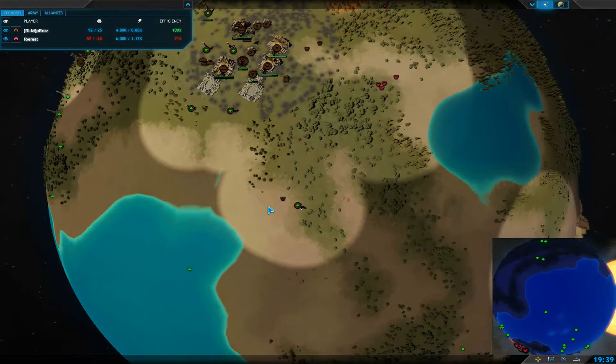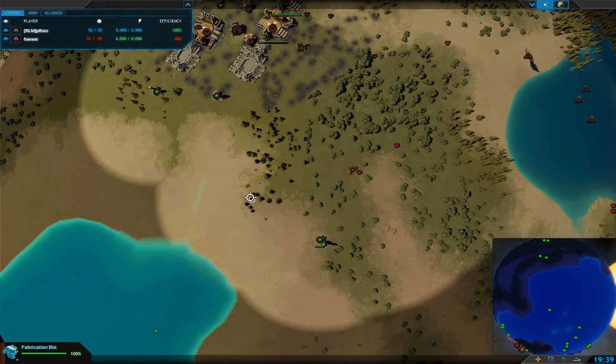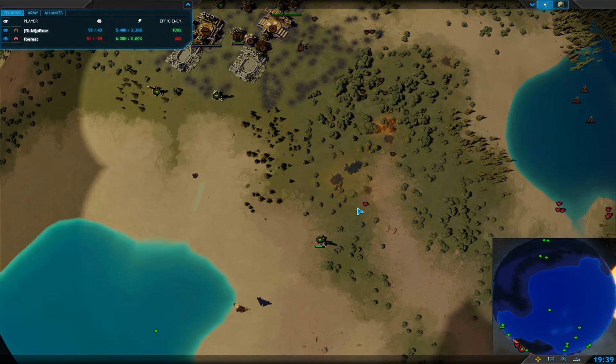He's got this bot fabricator sitting idle — that's why you always want to have long build queues. Long build queues are your best friend. That fabrication bot is going to just barely get away. There goes the bombing run, and they just barely got away.